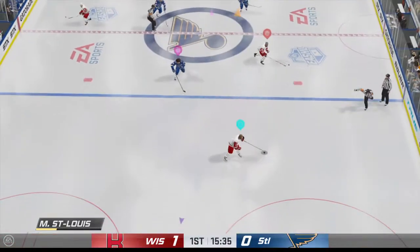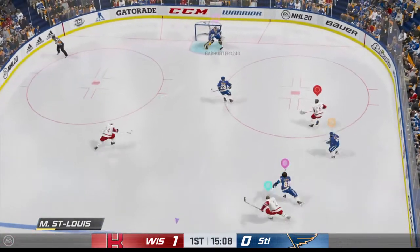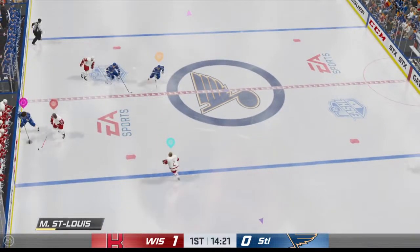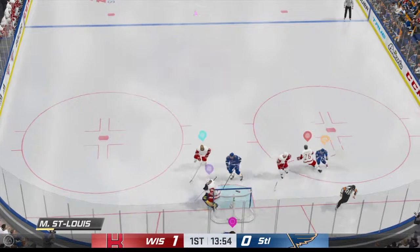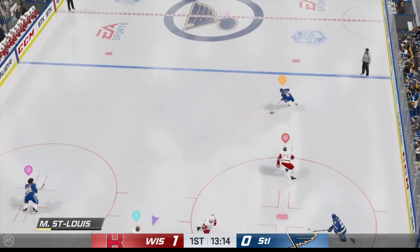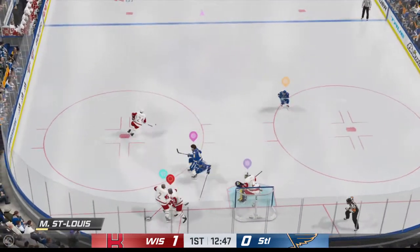Montreal's won the draw in the neutral zone and he passes it up ahead to St. Louis. 15 seconds. Centering pass! Puts it off the post! St. Louis has it near the wall. Takes it across the blue line. Kind of lost control for a second there but regains possession. Takes the pass. On the one-timer! Turns it aside with the save!